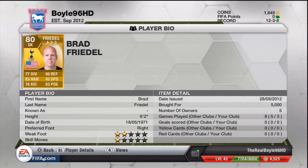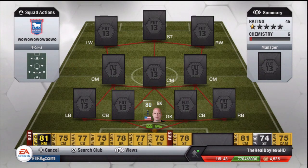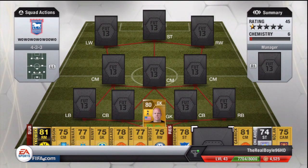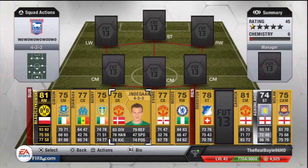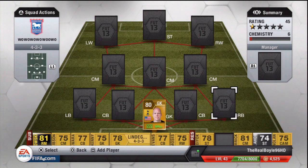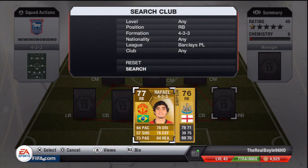On goals today we have Brad Friedle, cost me 5,000 coins, which is a lot of money, but he's actually not overpaid — that's what he's going for on the market. 77 diving, 83 handling, 78 kicking, 80 reflexes and 83 positioning. Alright keeper, nothing fantastic. I had Lindergaard on the bench — he's actually better, but just for the rarity factor I have Brad Friedle in. Not a bad goalkeeper, he's decent, nothing more than that.